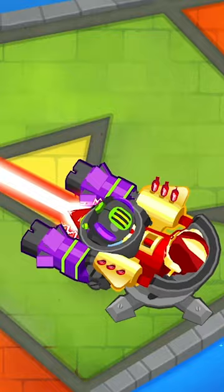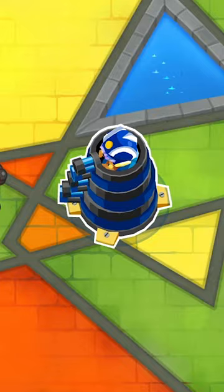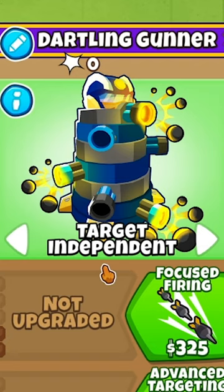Pair these two towers together and you've got a force to be reckoned with. The bottom path is the jack of all trades, allowing you to do pretty much anything you need, but it's not going to excel at any one thing. Its ability to be target-independent and fight other balloons takes the worry out of it for you though.